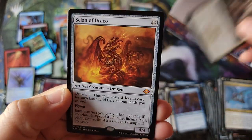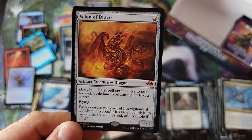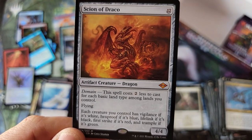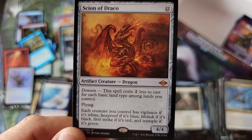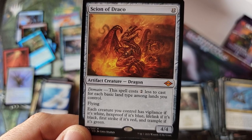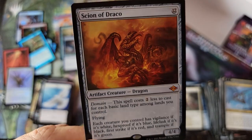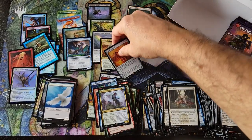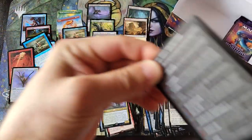Alright, Soul Snare. Scion of Drake — I do not know what that is. A 12-drop with domain, two less to cast for each basic land type among lands you control. Each creature gets Vigilance if it's white, Hexproof if it's blue, Lifelink if it's — holy cow, okay, that's got some shenanigans. That is a monster casting cost, even if you get a reduction on that.